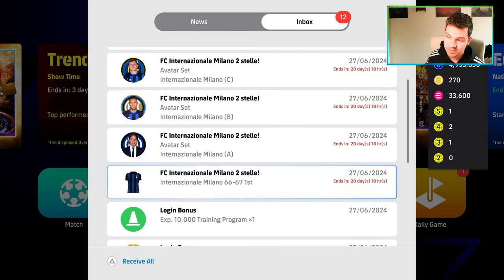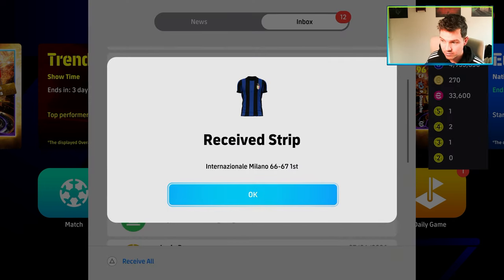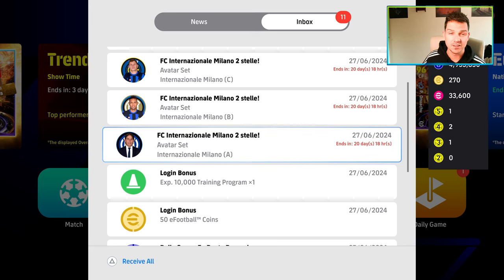The rest of the stuff is all in your inbox. This kit here from the 66-67 season — you can just receive it. They're probably going to do some more classic kits. Every time they do something like this, it's to test it out. They're getting data on how many people are using this kit in games — like, okay, we'll give another kit or make it ePoints or whatever.